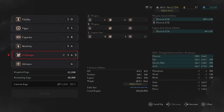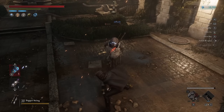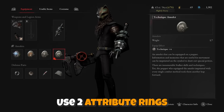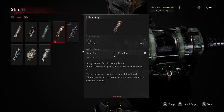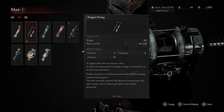Instead we put 36 points into both motivity and technique, maxing motivity first since that is our main attribute. This is the most damage I've been able to squeeze out, and thanks to using two attributes for damage we can also use two attribute rings to boost them, resulting in slightly higher attack power overall than going full motivity. The biggest advantage is that your scaling will be much better, especially for legion arms, so overall this is a much more efficient stat spread.